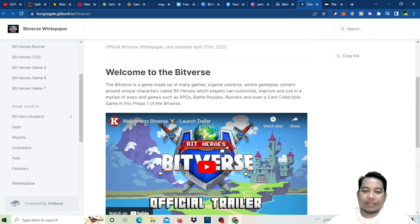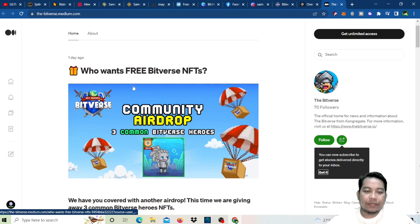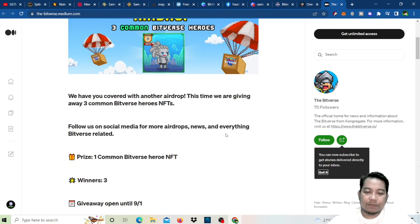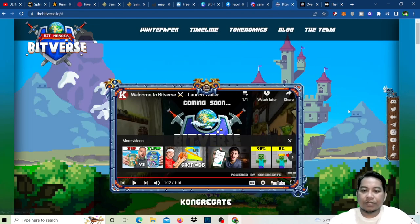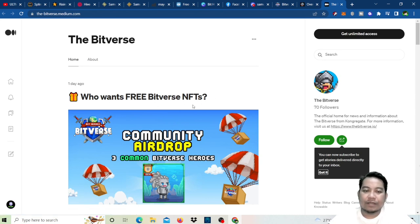Now let's go into the giveaway. Viewers can win 3 NFTs coming from the devs — who wants free Bit Burst NFTs? Just click on the description and join. We're giving away 3 common Bit Burst Heroes NFTs. Follow on social media for more airdrops, news, and everything Bit Burst related. The prize is 1 common Bit Burst Hero NFT, with 3 winners. The giveaway runs until September 1st — just follow all the steps in the description to enter and participate.